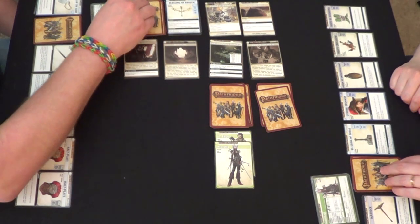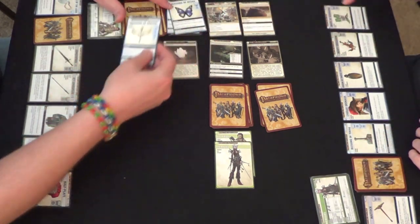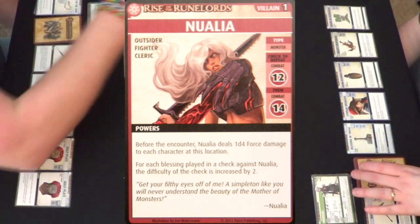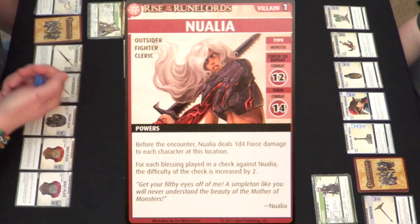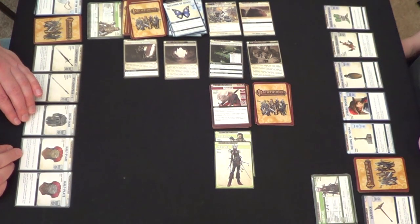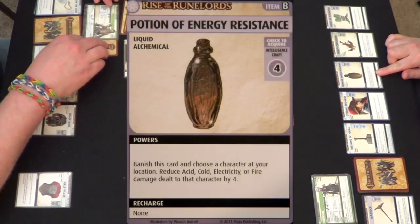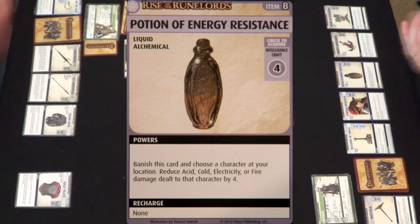I don't remember if I flipped for the blessing yet or not. That one was mine, then you, then me. It's her again — Nualia! I might be able to get her this time myself. The only problem is this force blast. Before the encounter, Nualia deals 1D4 force damage to each character. I rolled a 1 — hey! I have this half-plate armor: banish to reduce all damage to zero; if proficient with heavy armors, bury instead — and I am proficient, so I'll bury it.